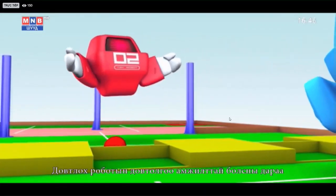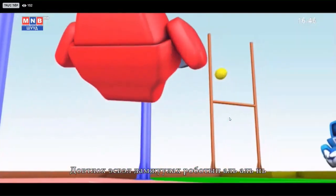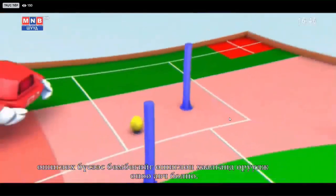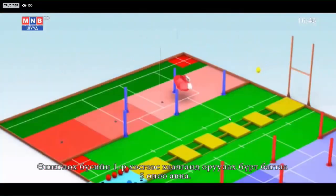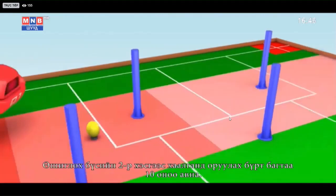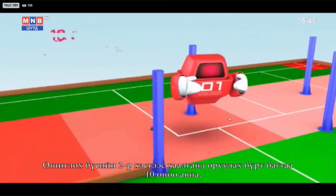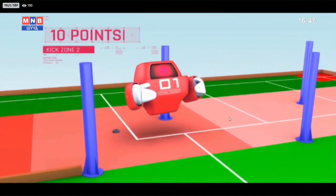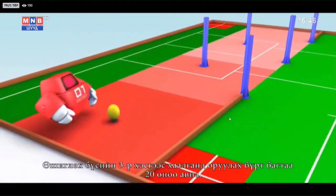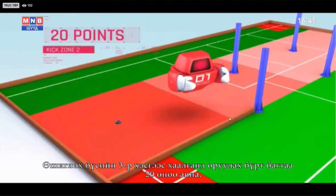After a successful Try by the Tri Robot, a kick step can be taken from the Kicking Zone to make the goal, by either the Tri Robot or Pass Robot. A successful goal kick from Kicking Zone 1 earns one point. A successful goal kick from Kicking Zone 2 earns 10 points for each successful goal. A successful goal kick from Kicking Zone 3 earns 20 points for each successful goal.